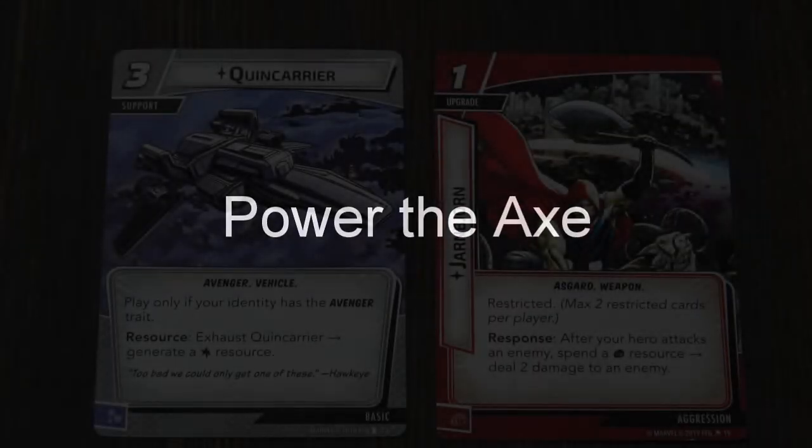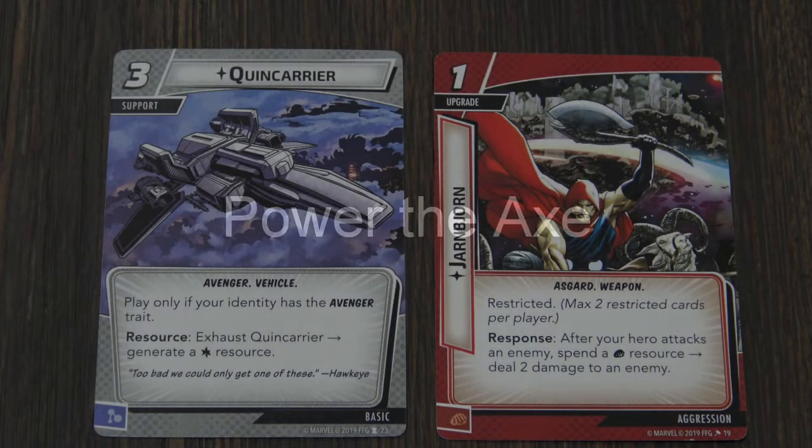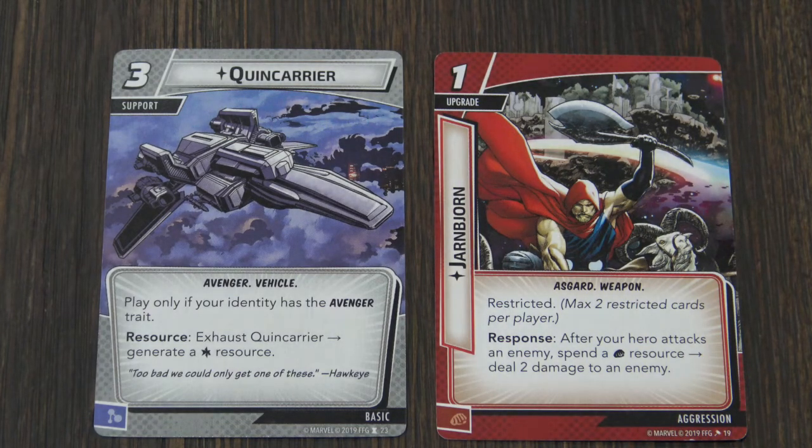Quincarrier is one of those cards — the longer I play with it, the more I love it. In this case, you can use Quincarrier to generate a wild resource, and you're going to use that to consistently power the battle axe, which simply needs a physical resource to deal two damage to an enemy during an attack. Every single turn, you have that physical resource you need to activate the axe. That's a great combo — essentially every turn you can increase your damage output by two, and it's indefinite. Once you have these two cards out in play, they stay in play and you can keep activating it over and over again. Highly recommend Quincarrier — put it in any deck where you have an Avenger hero.